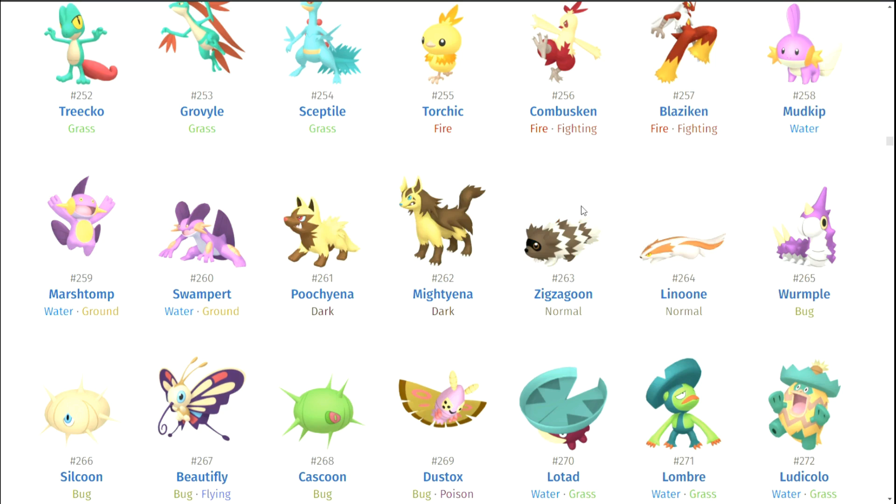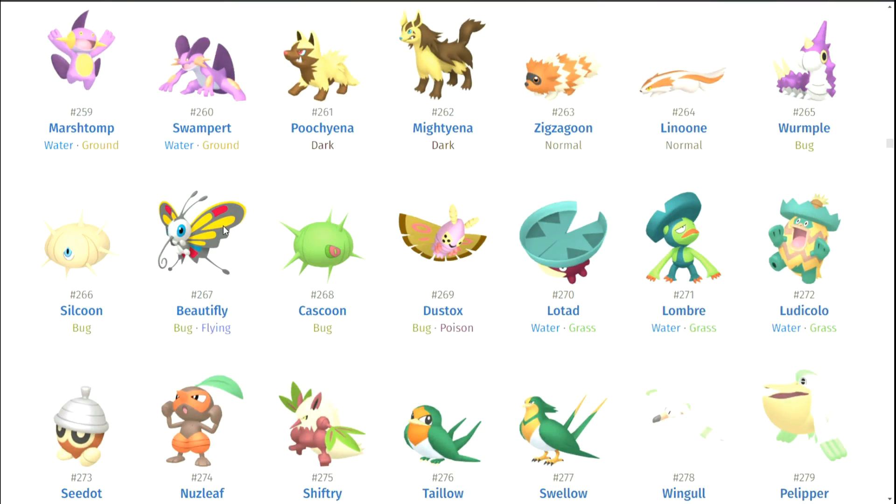Zigzagoon and Linoone — I could tell they didn't really try with them. Wurmple, Silcoon, Beautifly — eh. Cascoon — whoa, Cascoon's really green there, I didn't ever notice that — pretty cool. Dustox — pretty okay. It seems like they didn't really change up Dustox all that much.